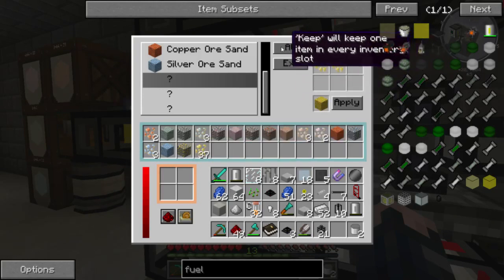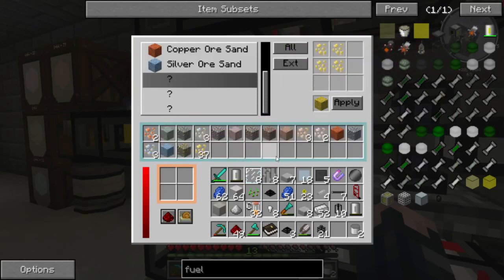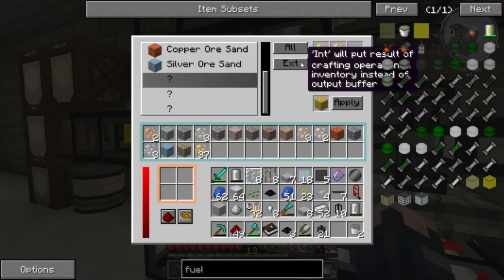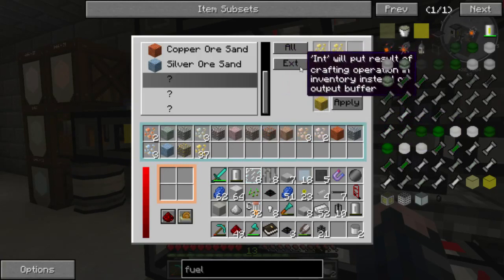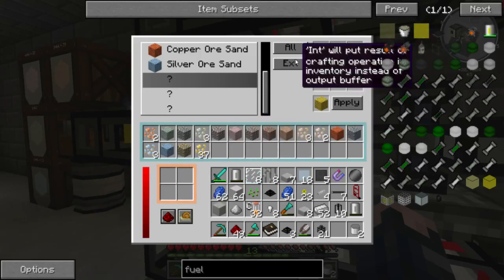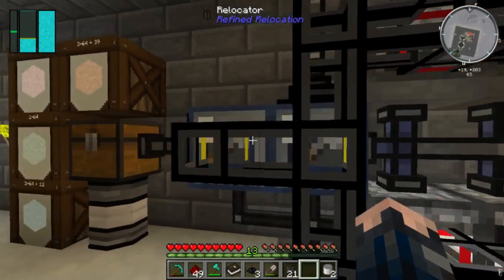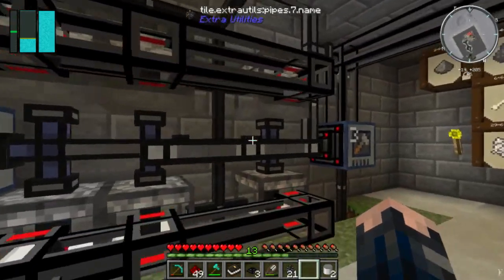The difference between keep and external/internal: basically keep one of the items here - you don't really need that for this particular kind of system. An external setting will actually put the resulting craft out here; internal will keep it in here. So I want external - apply, and away she goes.